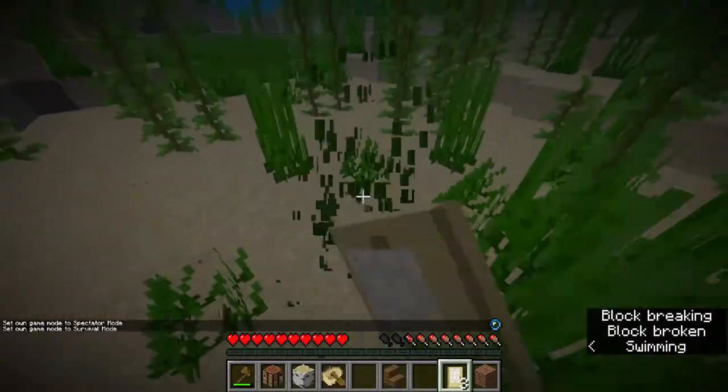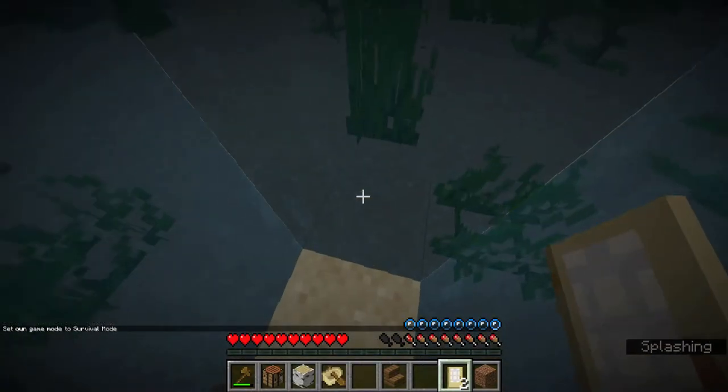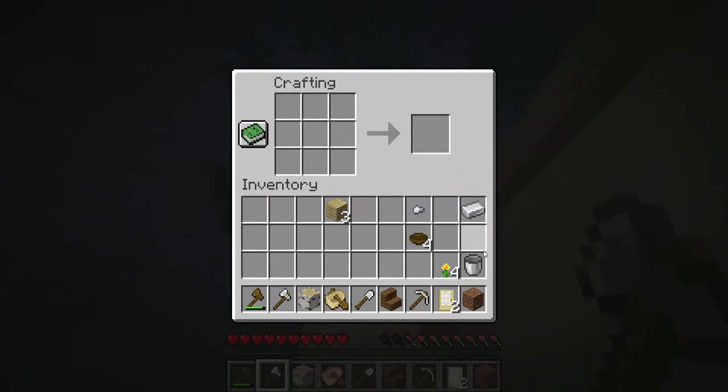After you grab your iron, you want to go down right next to the shipwreck, place your door, and do some crafting. The reason 11 is so good is because it's just enough iron for a full set of tools, a bucket, and a flint and steel — so that means we can make a pickaxe, a shovel, an axe, a bucket, and we still have one iron nugget left over for a flint and steel.